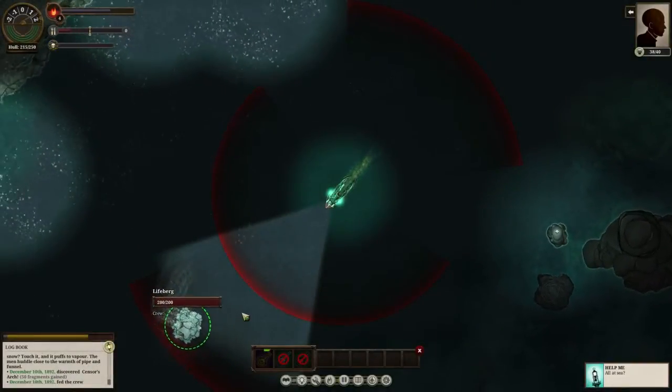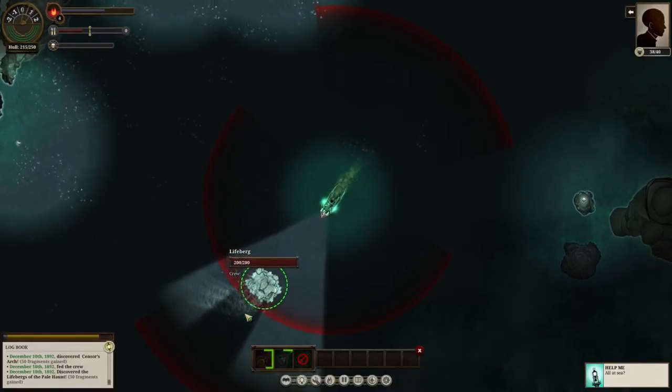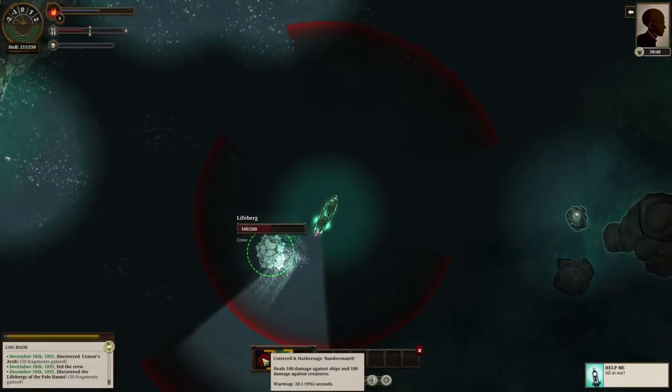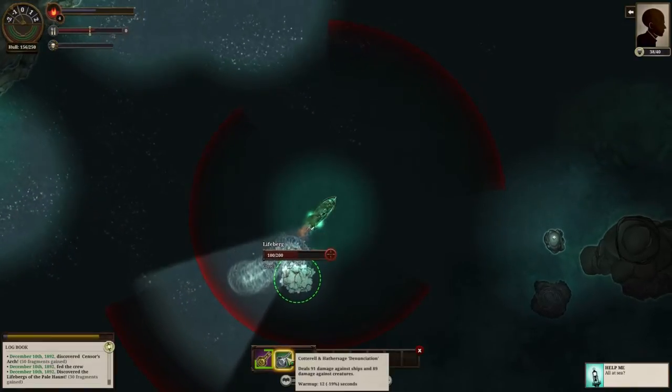Each slot has a unique range and position. Deck guns have a wide firing arc, but quite low range — you've got to get close in. Forward weapons have much greater range, but it's much narrower. The more weapons you have, the greater your firepower, allowing you to chain attacks to take down your enemy faster.